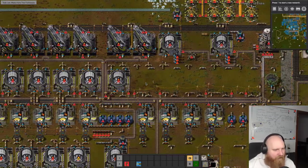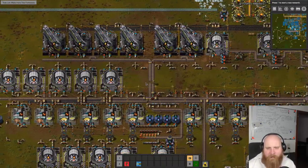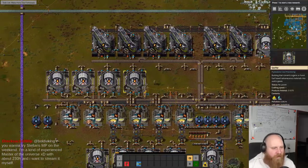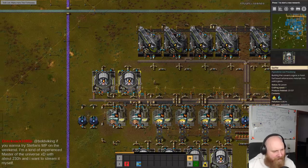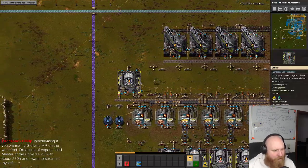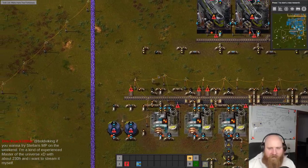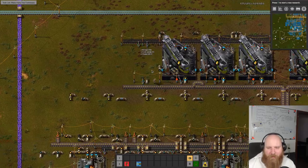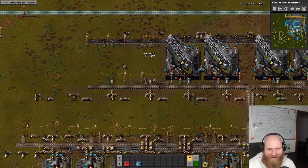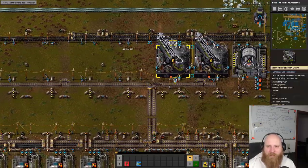I have my starter place for design specs and one assembler. I've heard many people saying that such things are good. I want to try - that's a multiplayer experiment. I'm a master of the universe with about 230 hours and want to stream it myself. 230 hours - bloody noob, I'm at 800! But usually I play pretty terribly.